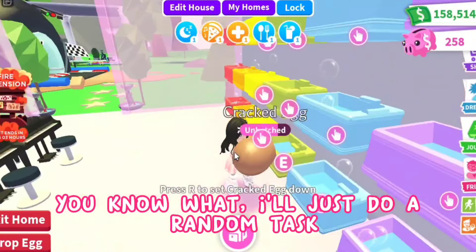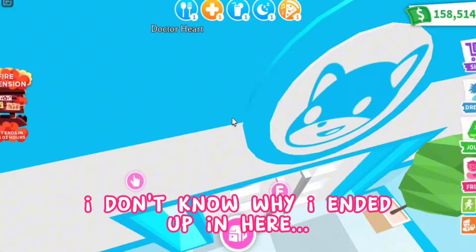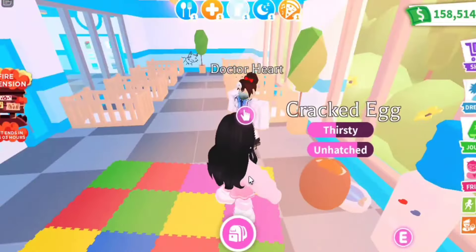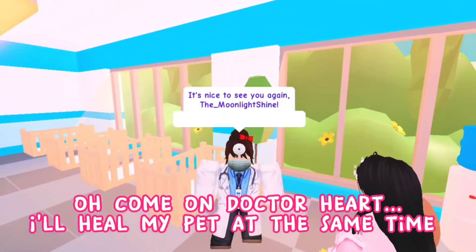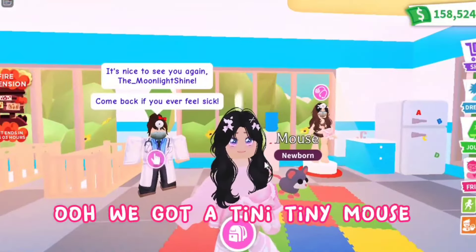I'll just do a random task. Let me reset once more. I don't know why I ended up here — I just went into a random place. Now I'm choosing between hospital and drink task. I'm making my pet drink. Come on, Dr. Heart — I'll heal my pet at the same time. Too late. We got a teeny tiny mouse!